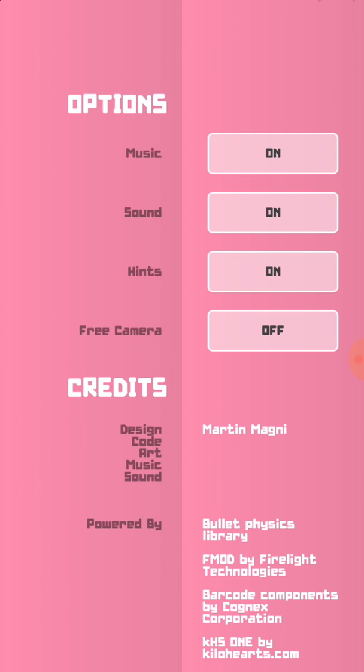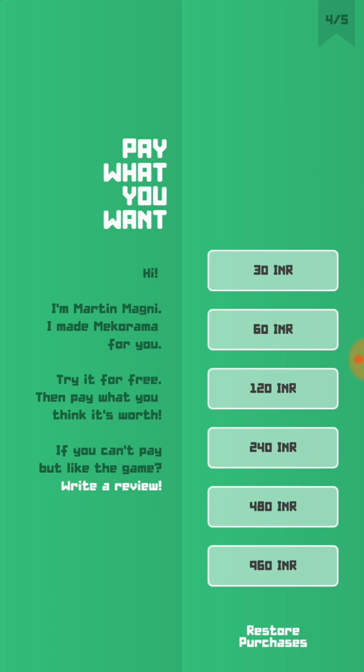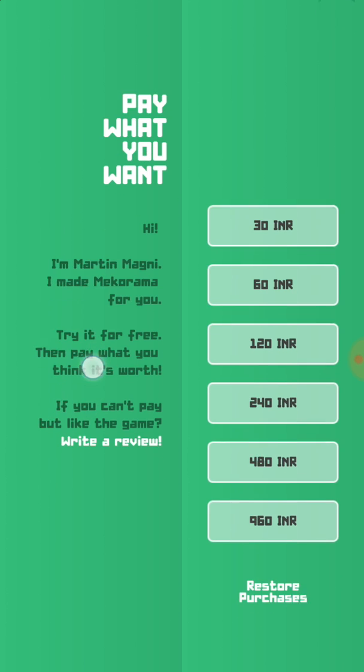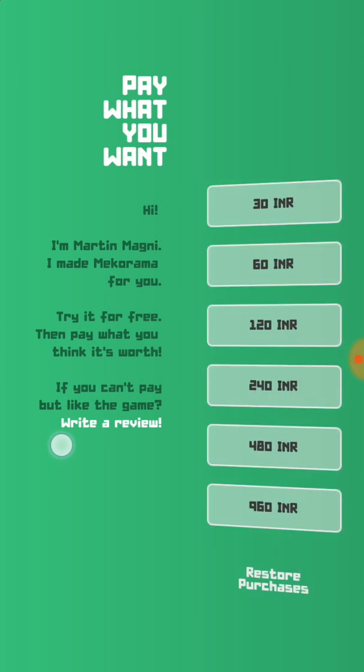As you can see, there's music, sound, and hints — these are the options, but for the hints you need to pay. Pay what you want: 30, 60, or 120 INR, which is basically the Indian Rupee. There's also restore purchases, and if you can't pay but like the game, write a review. I think that's for people like me.